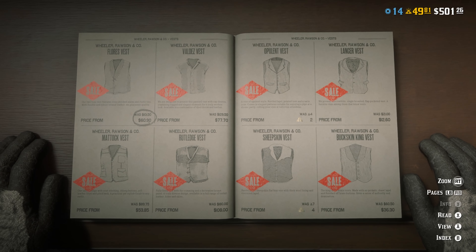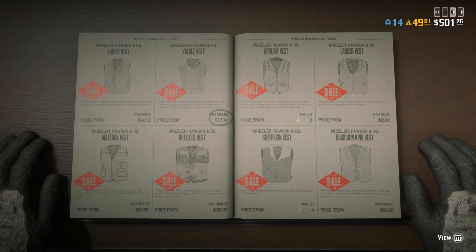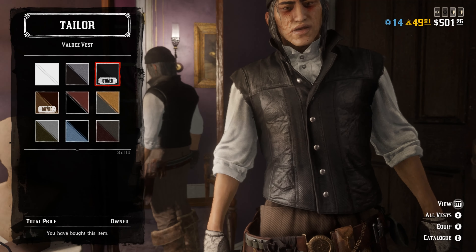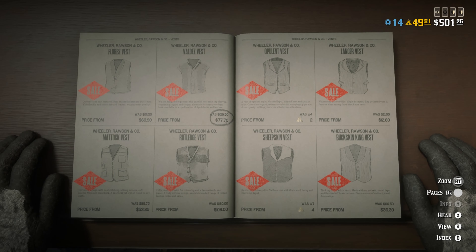Now head over to the Valdez vest in the vest selection area and pick the black colorway for this. Back out and head over to pants.